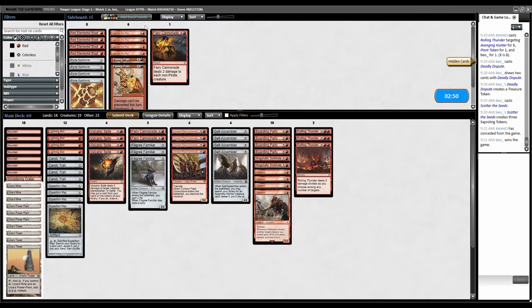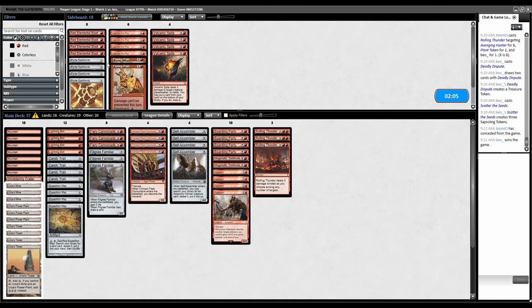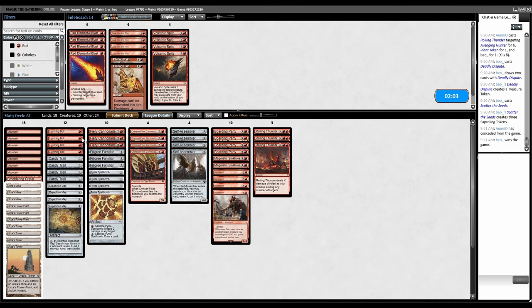It's Golgari stuff with a bunch of sac outlets. We want Cannonades if they're spreading a bunch of things around, and probably don't want some of the targeted removal. None of this can kill Avenging Hunter anyway — it's a 5/4. I'm inclined to cut the Spites and bring in Spellbombs, and cut one Bolt.